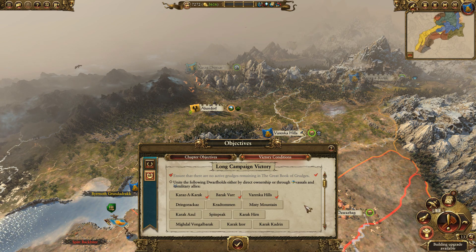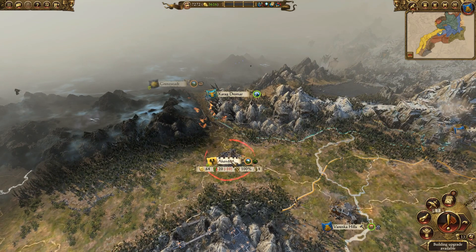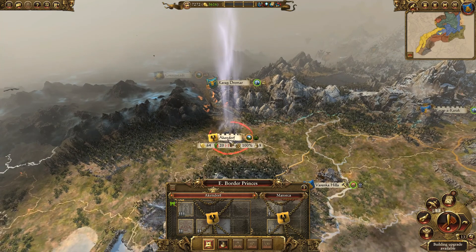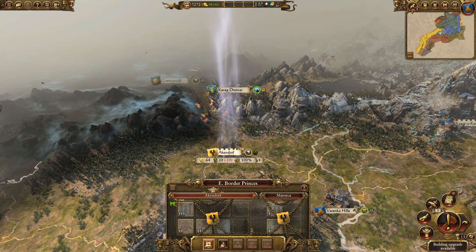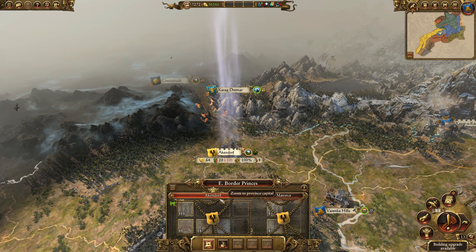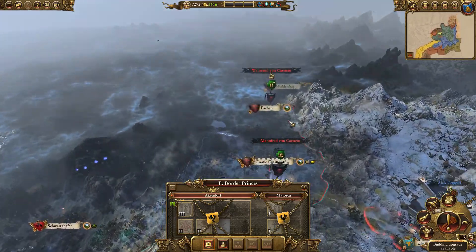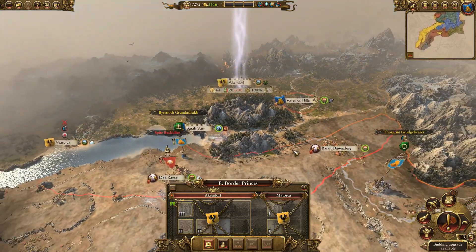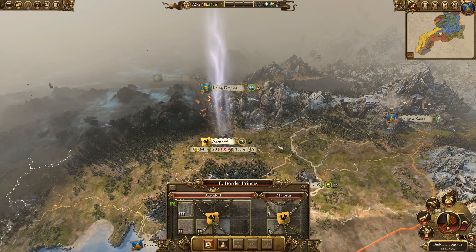There are two other things I'd like to see added. The first is simple and fun: for every single capital on the entire map, if you take it and own it, you unlock a special banner. You could call it pretty simply — the Banner of Ackendorf, the Banner of Drakenhof, the Banner of Zufbar, wherever it is. These banners don't have to be particularly powerful, but they could be unique in some way, and the same for every faction.